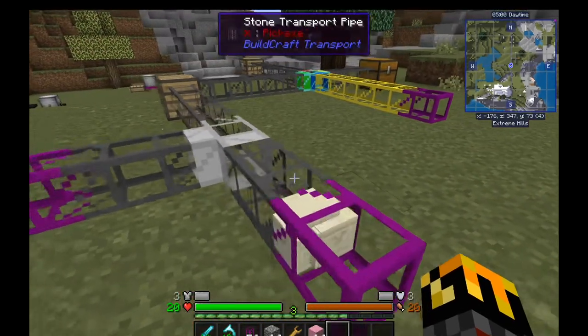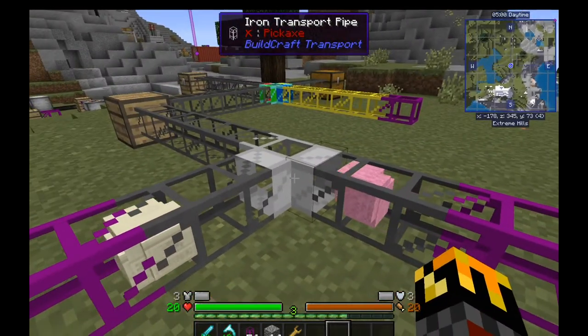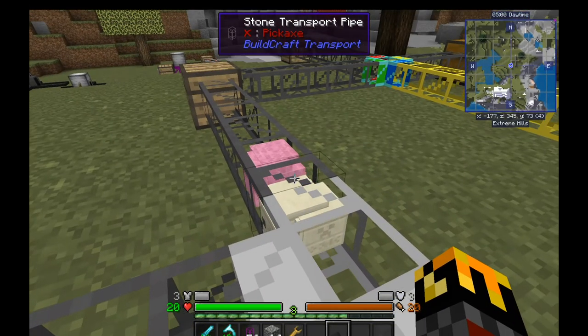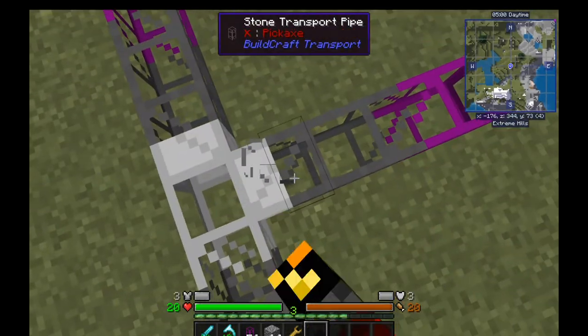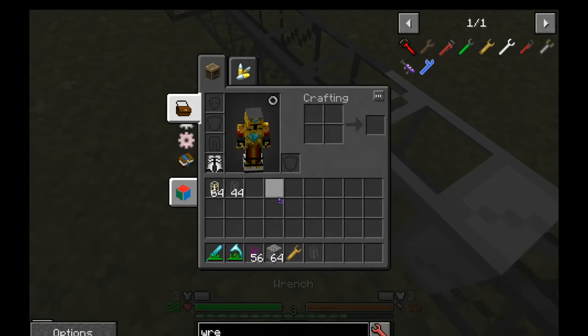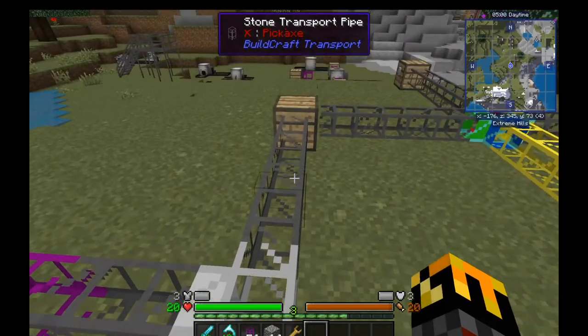With iron pipe, everything goes in there and they'll all be forced to go one direction. This works for any number of sides — you can have up to five inputs and only one output. So if you just have a simple two-way thing you don't need this at all, but you can use it for future proofing, like if you're planning to have three quarries running.